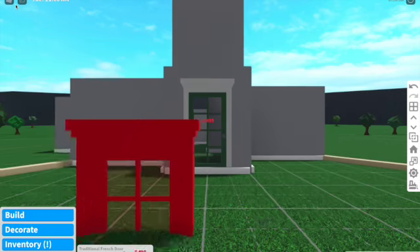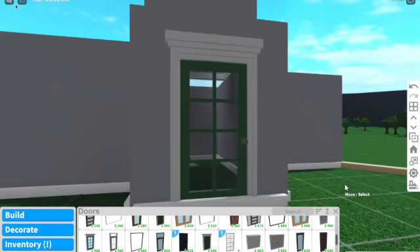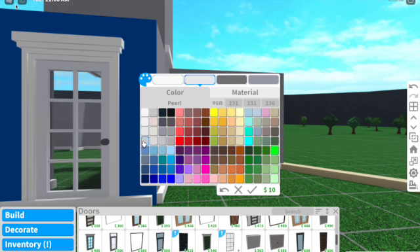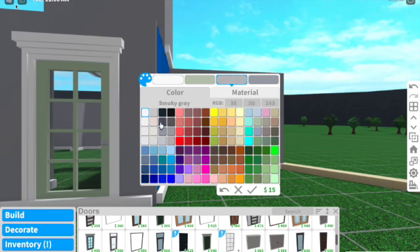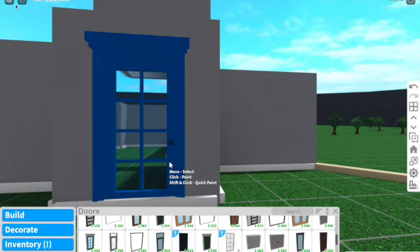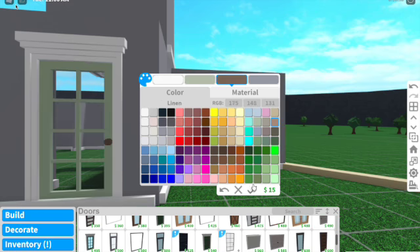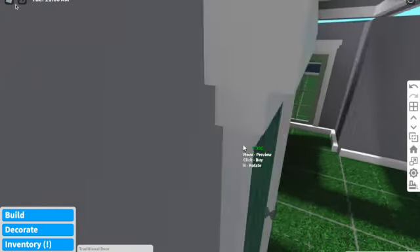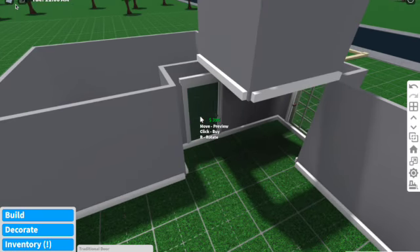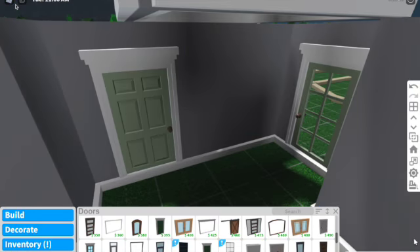This is where the first door will go. The color scheme for the doors is: white bright, then it can either be pearl pink, pink, or green — I put it as green. The door knob should be the main color. Going inside, it should be this traditional door, which goes right here — you can just use auto paint because it's the exact same color.